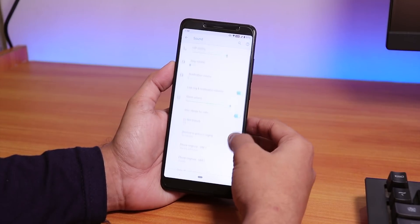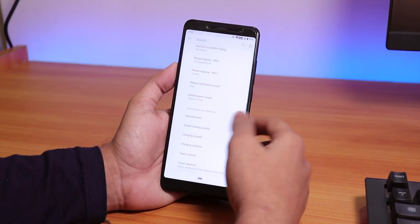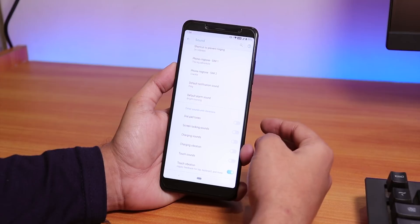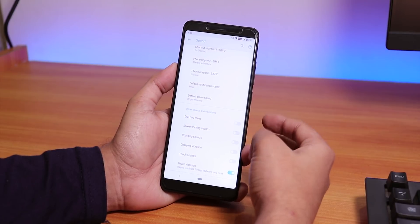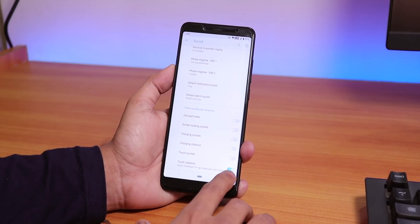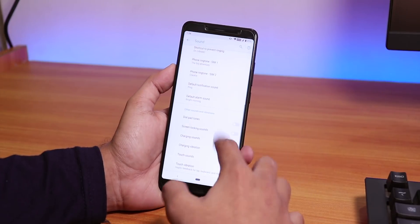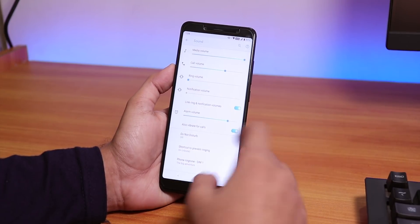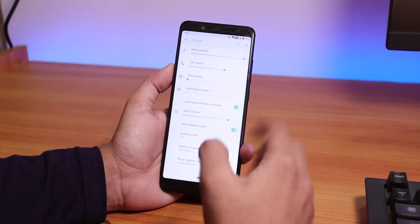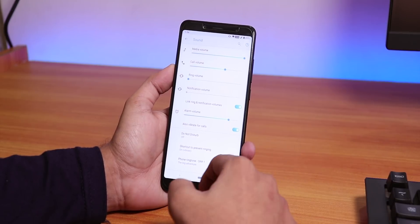In Sound settings, you again see that blue-green tint everywhere. You have 'vibrate for calls,' you can set ringtones per SIM card, and options like dial pad tones, screen locking sound, charging sound, and touch vibration. One thing to note: you cannot control the vibration intensity, though the vibration itself is smooth and not harsh.